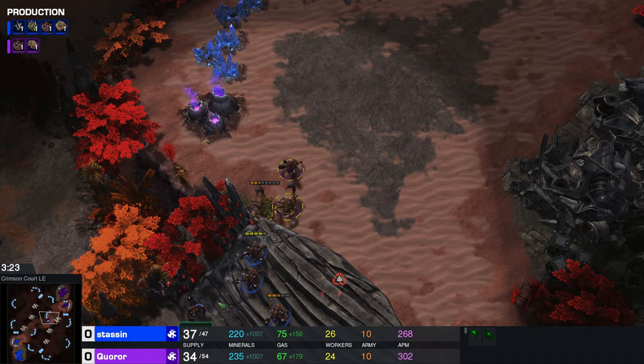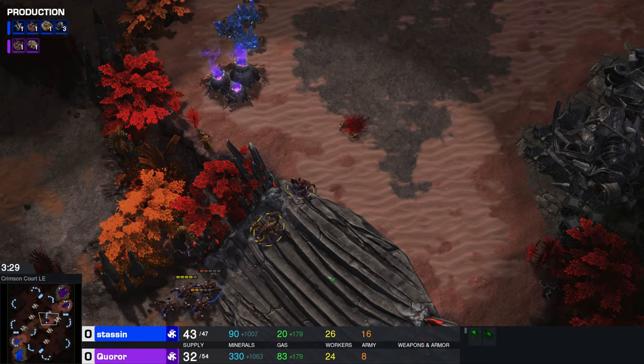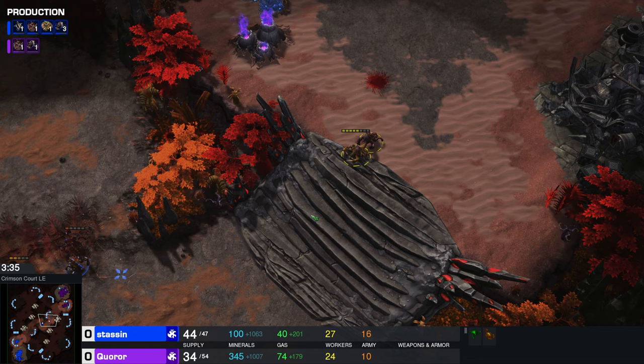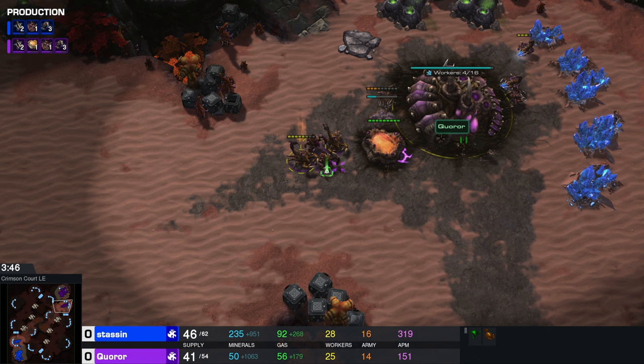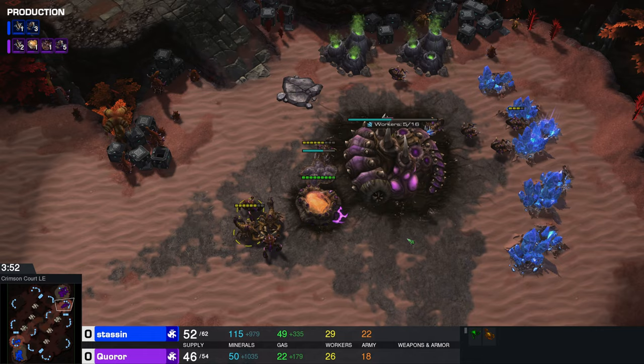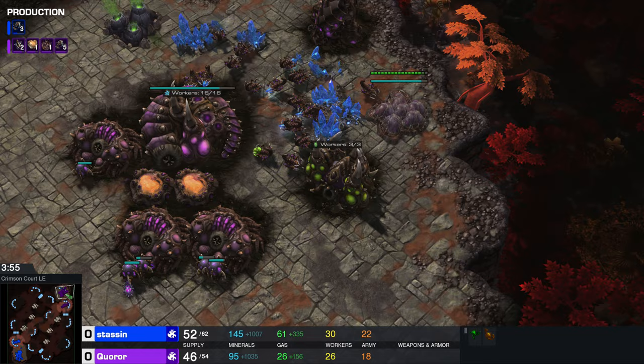On the mini-map we see Stassen going for the expansion as well, in his natural base location. So what I thought was originally some sort of one-base all-in, maybe turning into a two-base all-in — or Stassen is deciding that maybe he should go for the late game. We'll see about that though. Taking a look at the worker count: 28 workers for Stassen to 25 for Karor. Stassen is still ahead in the worker count — that actually surprises me just a little bit.